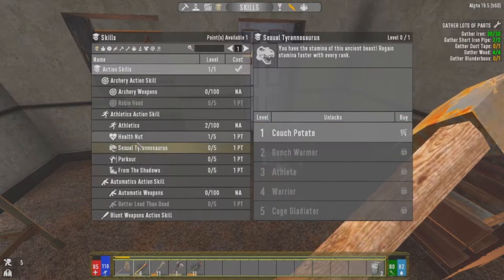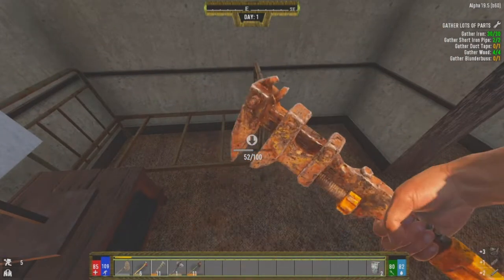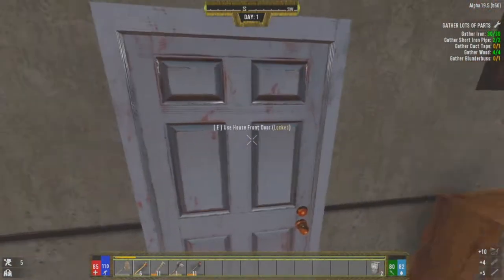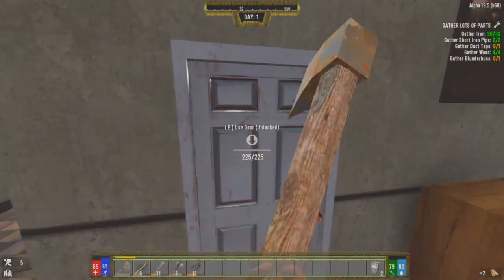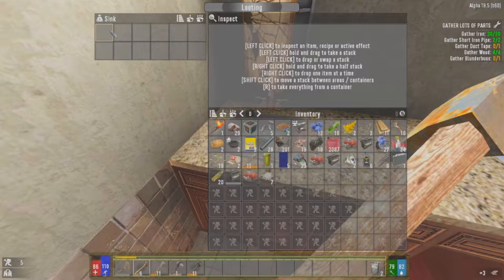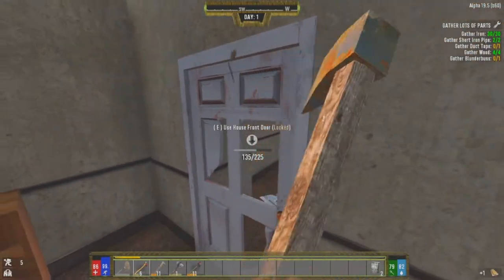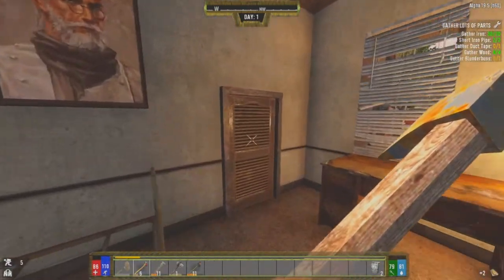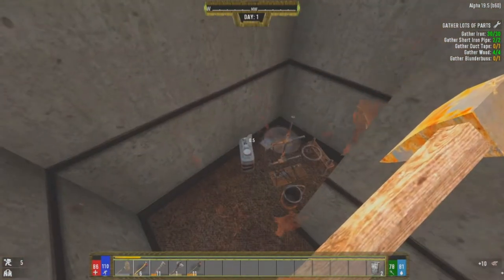I want to put two points into Pack Mule for more storage space, and increase stamina regeneration by 5% because we are using a hell of a lot of stamina. We'll take the springs and the piping. Are we busting through any more of these doors? What's this - the bathroom? Maybe we'll find a gun in the bathroom. Nothing in the toilet this time. This doesn't look like a front door, it looks like a bedroom door. Usually they dive out of the closet at me, so now I have to check the closet every time.